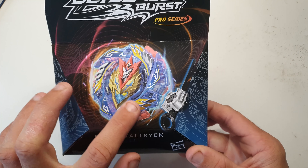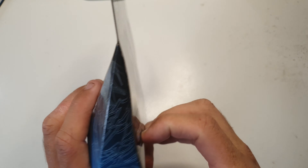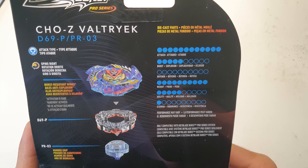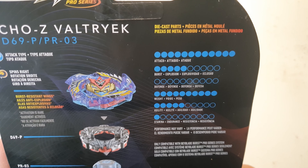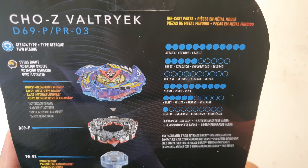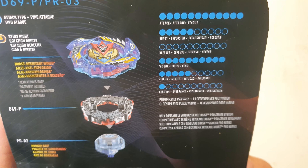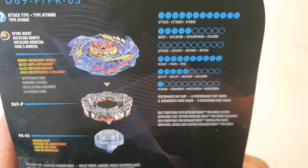Here is our Chosy Valtryek in the middle and the new style launcher for the Pro Series. On the back of the box are all the stats for the Beyblade. This Valtryek is extremely powerful in terms of attack — it's got a really big amount of dots there. The burst will vary based on whether you can get the burst blockers out. This Beyblade doesn't have any defensive capabilities. It's extremely heavy, which is a bonus, and it's got a fair bit of agility, though it could be slowed down by its weight. The stamina ranking is one.